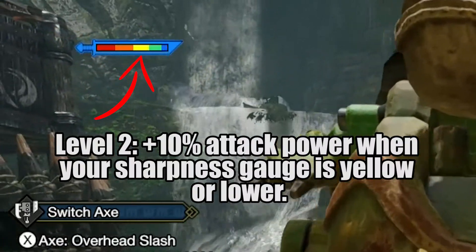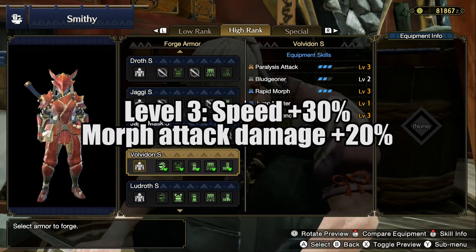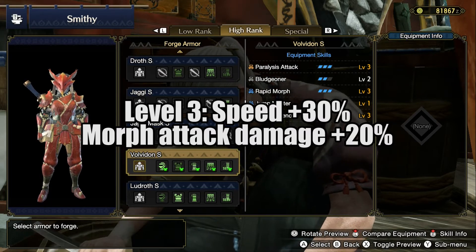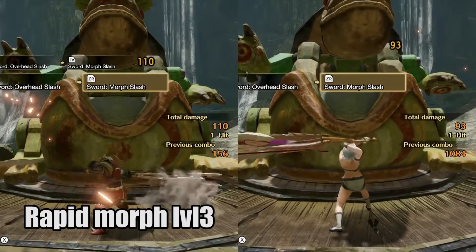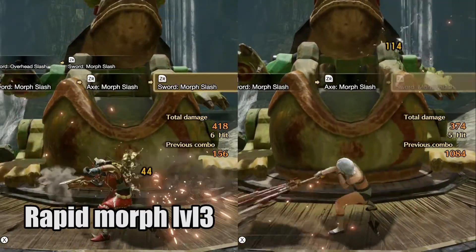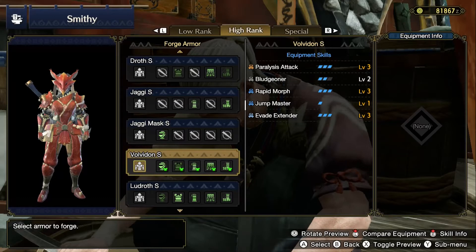Then we have Bludgeoner level 2, which gives you 10% extra damage when your weapon's sharpness is on the yellow. Then we have Rapid Morph level 3, which is an exclusive skill for the transforming weapons — the Charge Blade and Switch Axe. What this skill does is it makes your Morph attacks 30% faster. You can see here the difference between having this skill and not having this skill. Another thing that this skill does is it gives you 20% extra damage with these Morph attacks.